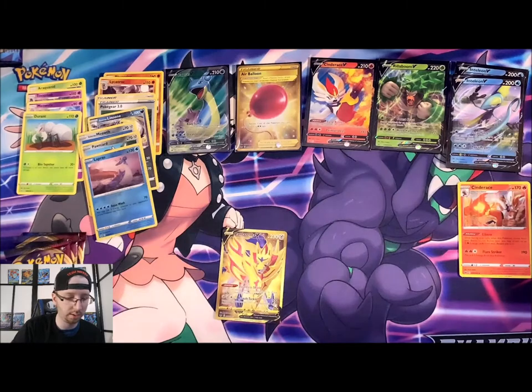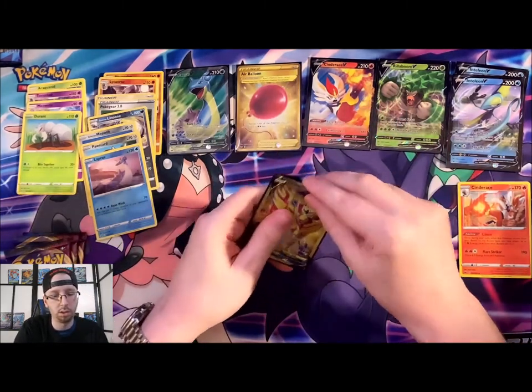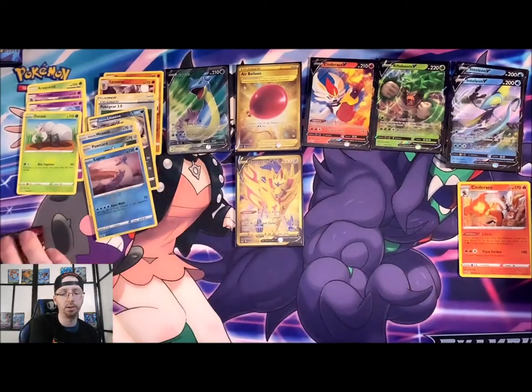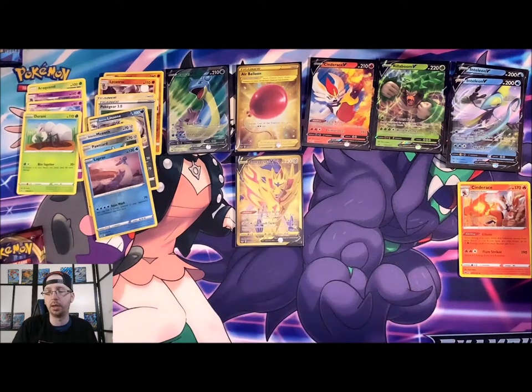So let's leave that guy up there — getting some pretty hype pulls out of this. The Zamazenta V can go right below the Air Balloon, the other gold card. Snorlax again — he brought us something good that time, let's see if he can bring us something good again.